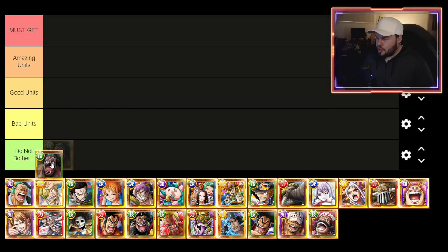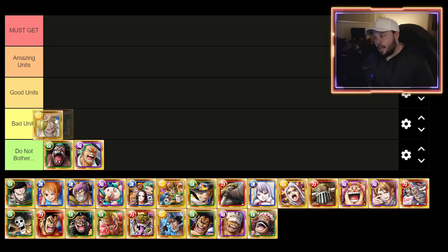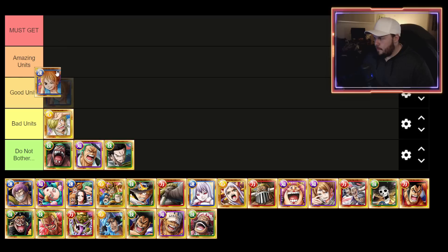Let's get into it. Legend Blackbeard version 1 super evolution — he's bad. Zoro V2 — he's bad. Sanji V2 I would say is a little bit better; his special is kind of nice being able to get rid of chain debuffs, he's still a fighter attack booster, which is nice, but in the grand scheme of things it's bad. Mihawk is also bad.